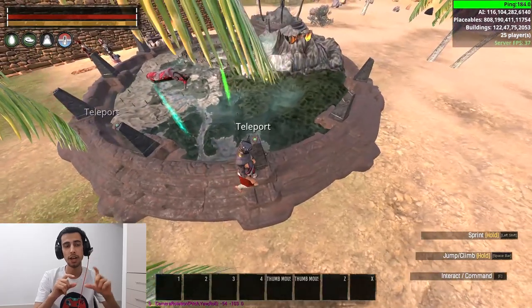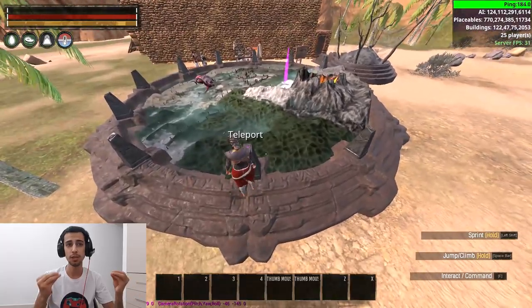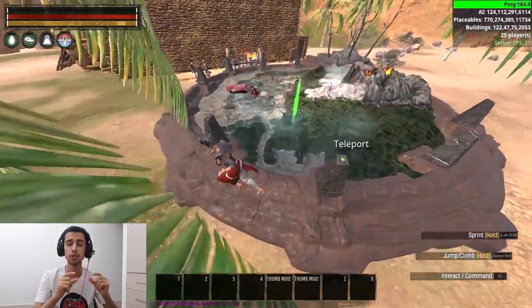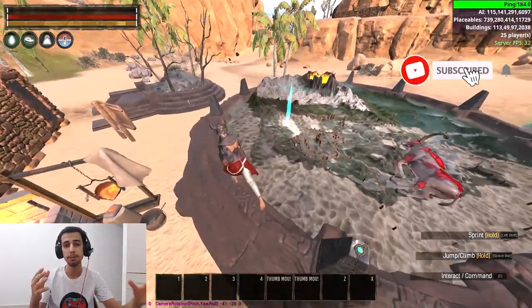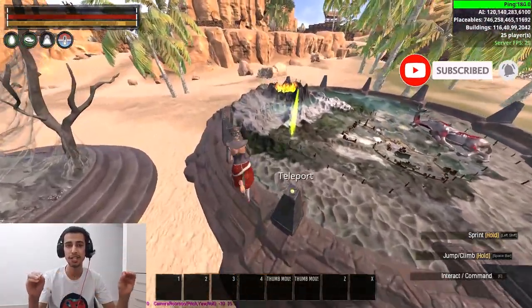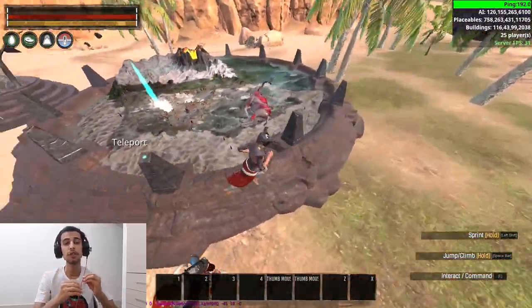When your friends join the server, they don't have these TPs attached to their bracelet. All you need to do to give them all these TPs is one trick that takes five minutes — literally five minutes, not even more.